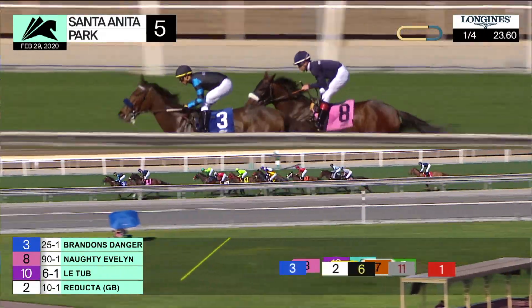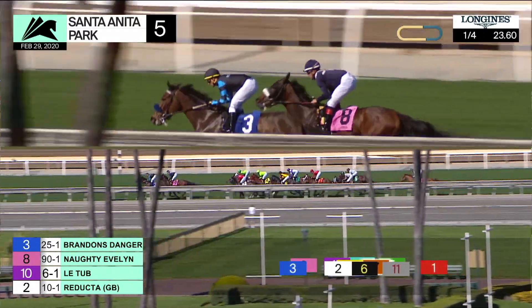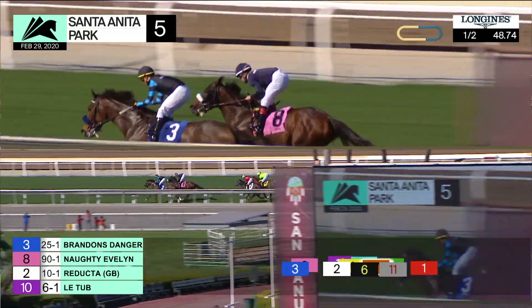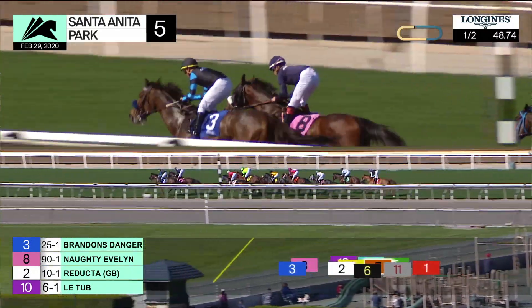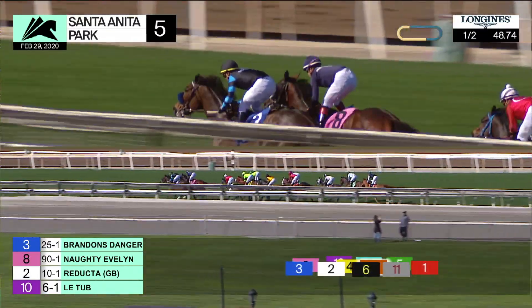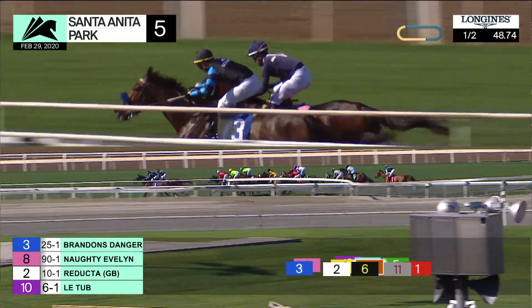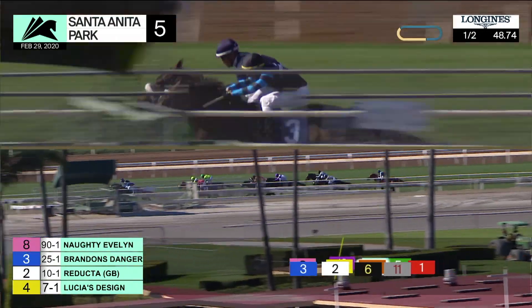Just in behind them comes Latub, who's traveling comfortably enough in third. Reducta is down at the rail, and in between horses, Lucia's Design. Rosarcio is next, approximately six lengths off the lead. Dipping In on the outside. Predictable Tully is in traffic between them. Another length and a half to Egyptian Goddess, then Looking to Get Even, who has about eight lengths to make up. A length and a half back to the first-time starter, Star of Africa.